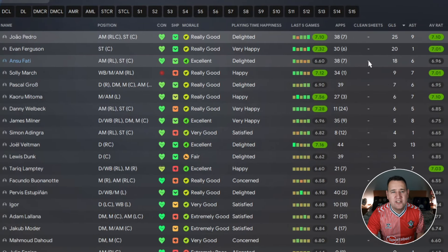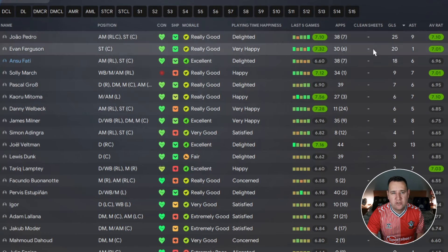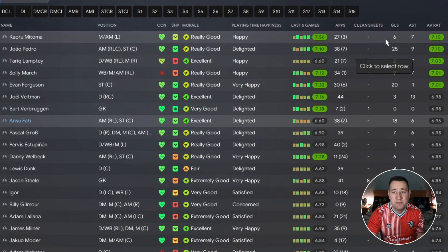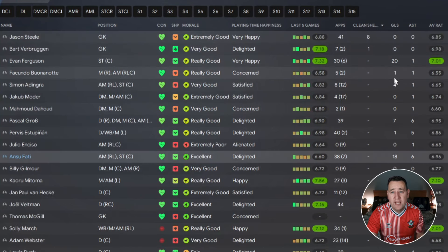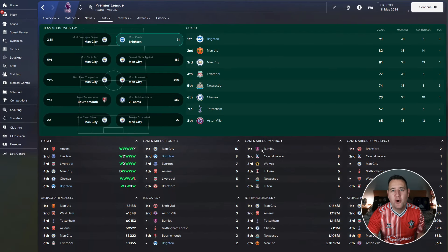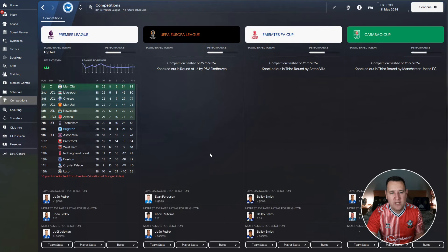On to their player stats — their top goal scorer is Pedro with 25 goals. Can't really reach the heights of Haaland, but 25 goals is good. Evan Fergus has got 20, Fatty's got 18. Assists-wise, we've got Veltman with 13, and the best performer is Matoma with a 7.10. Clean sheets — we've got nine. On to team stats, where we're only on one list — most goals, with 91. 65 points with Brighton is actually very good.